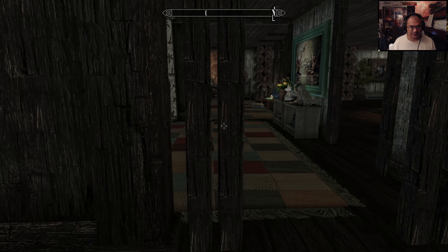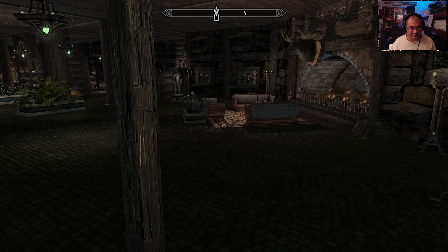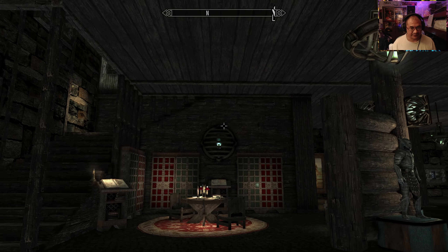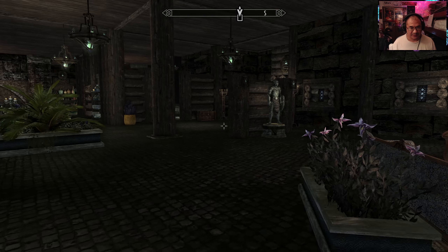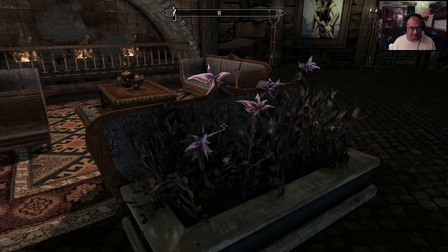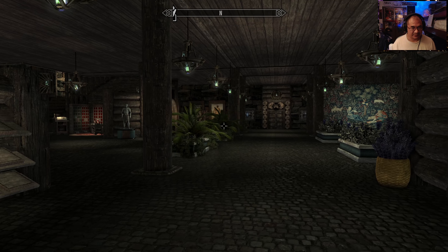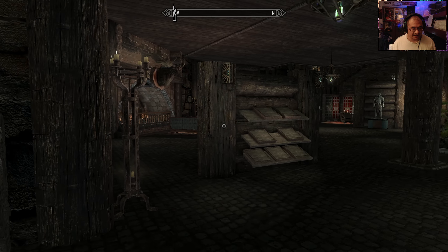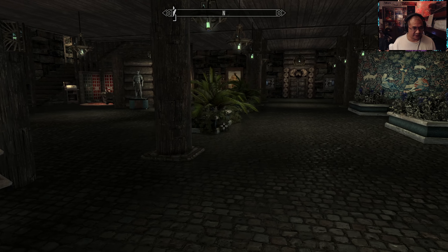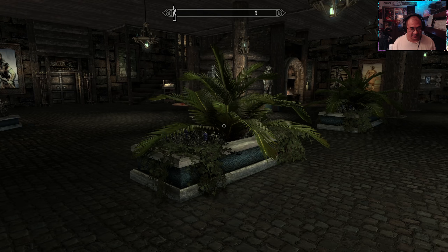That's the kids area. Starting to lose my voice, so I think I'm going to end it here. I cannot pick a favorite spot because everything is absolutely equally beautiful. All different kinds of lighting depending on where in the house you are. All the furniture and decorations are distributed and allocated perfectly.